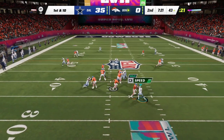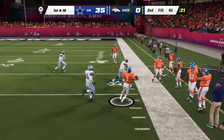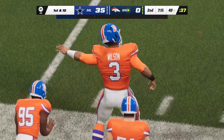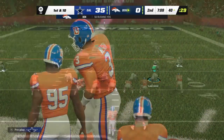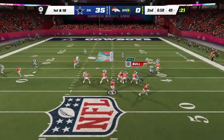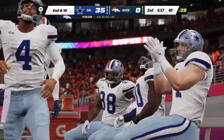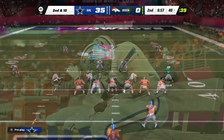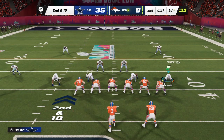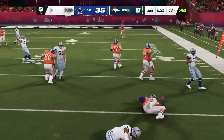On first and ten Wilson is flushed out right — smartly goes into the slide for the first down, a good gain. That's 31 yards combined on those last two plays — this offense is finding its legs. Another first and ten — the throw is incomplete. Now this could be the start of a nice stand from this defense. He swings it out to his running back — helps the completion percentage but not much else. Third and ten.